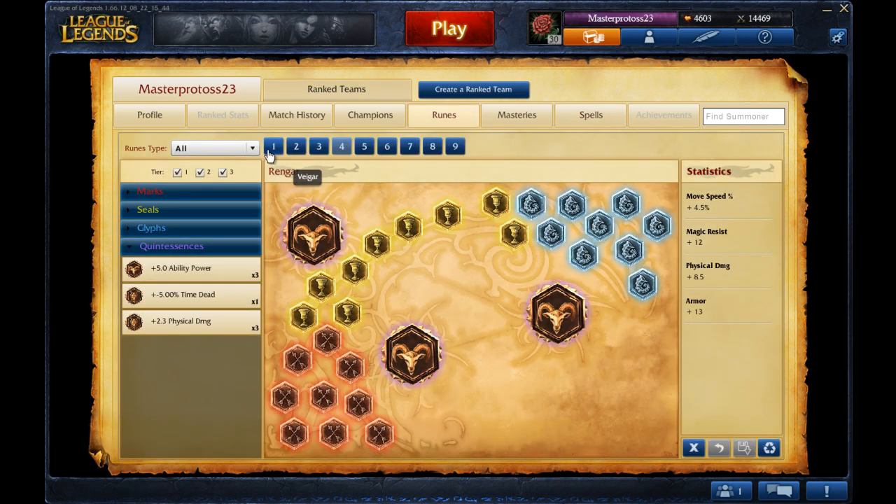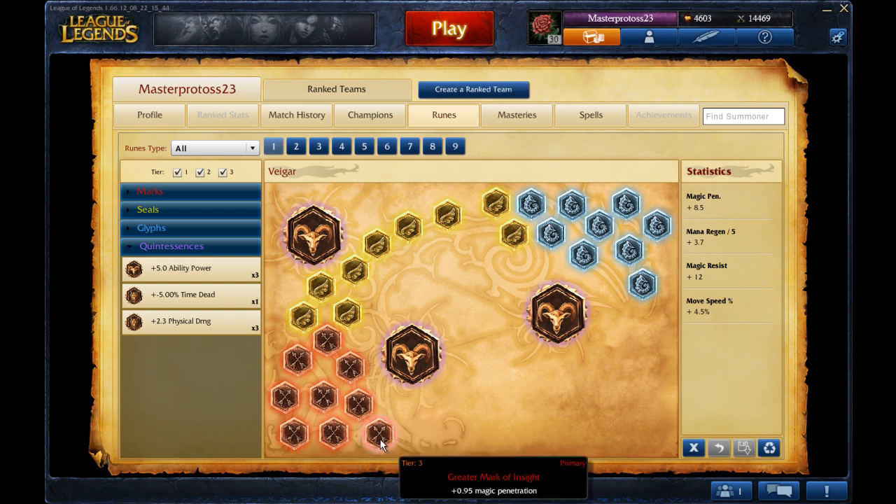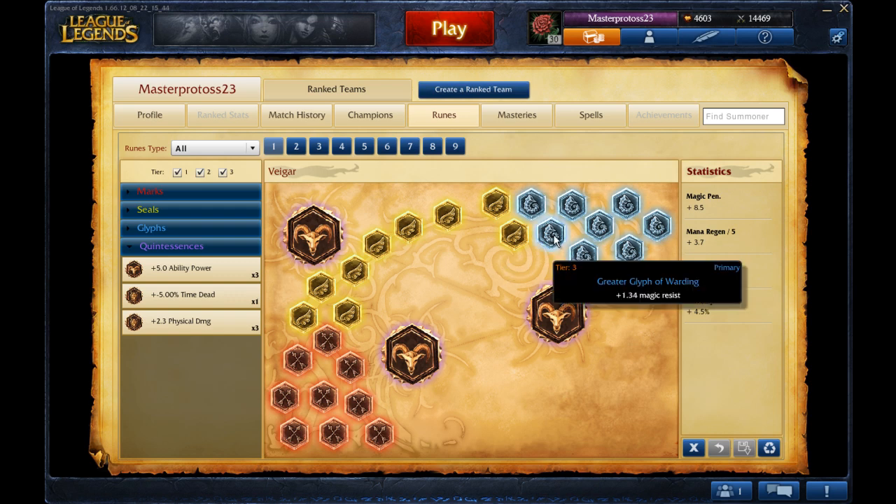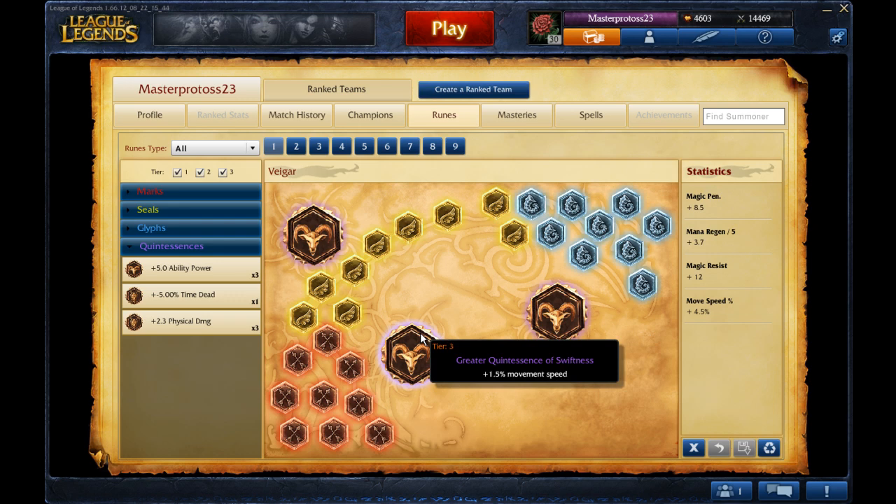Those are Rengar runes, not Veigar runes. Veigar runs pretty normal like most other AP champions in terms of how the runes go. For Marks, you want Magic Penetration — Greater Marks of Insight. For Seals, you want Greater Seals of Replenishment, which gives you extra mana regen, 3.7 per 5 when you get in-game. Your Glyphs are going to be Greater Glyphs of Warding for the magic resist — you need flat magic resist, obviously, because you're going up against AP 95% of the time.